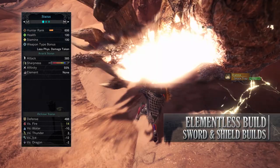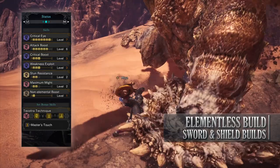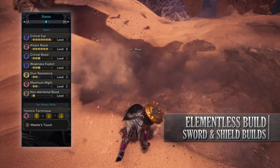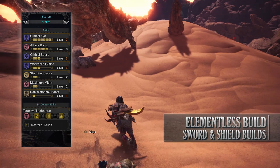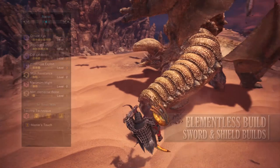As for the skills: Critical Eye level 7 boosting the affinity of the build; Attack Boost level 6 — it would have been nice to get this to level 7 but as long as it gets to level 4 it's acceptable as it gives you an extra 5% affinity; Critical Boost level 3 that boosts the damage of our critical attacks; Weakness Exploit that boosts affinity rating when going for weak points. You'll also have the set bonus Master's Touch that prevents any sharpness loss so long as you crit a monster, and given this build has a very high affinity rating when going for weak points, you shouldn't see any sharpness loss whatsoever.